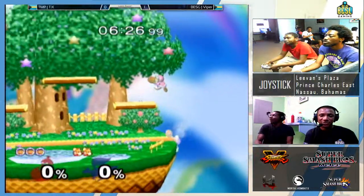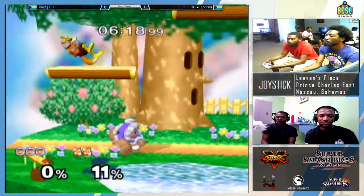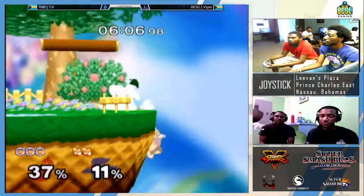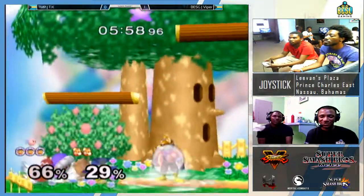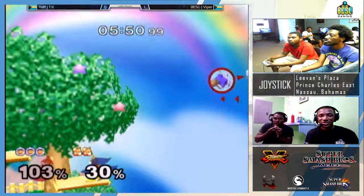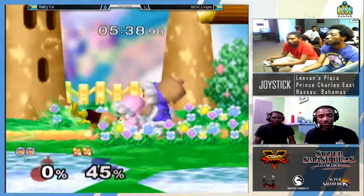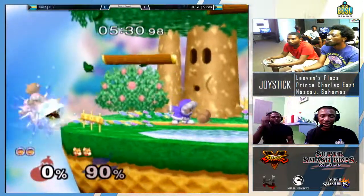Nice forward smash! Viper is playing so much better this game. Oh, nice down smash. He's now going after Nana, which is what you're supposed to do in this matchup. He switched it up - Fox has this momentum where he doesn't get touched for like a whole stock. That happened just now. I can't say it's the character, but it definitely happens more often with Fox than with other characters.